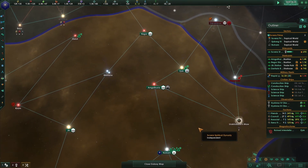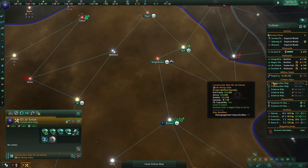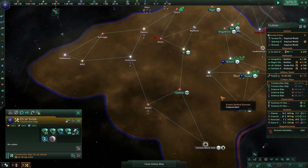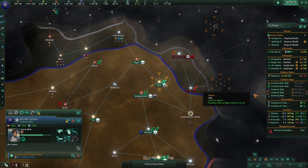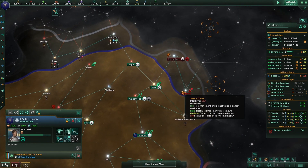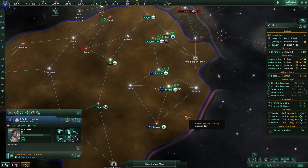The important thing is we're getting trade protection. The construction ship is waiting for us to get some tech so we can grab those deposits. There's a science ship here with nowhere to go, and we don't have jump-capable tech yet either.